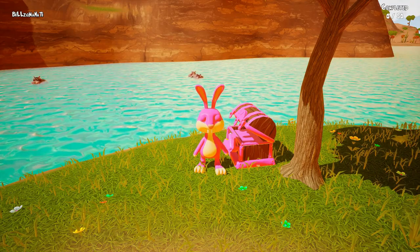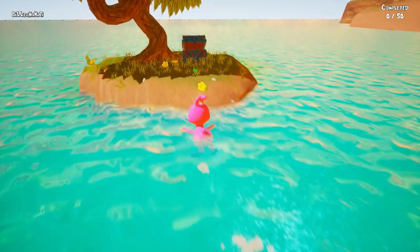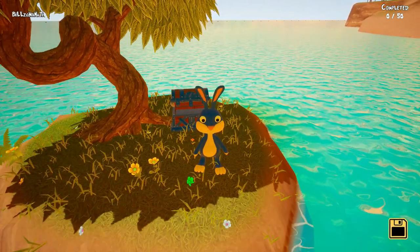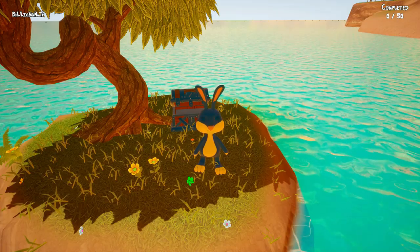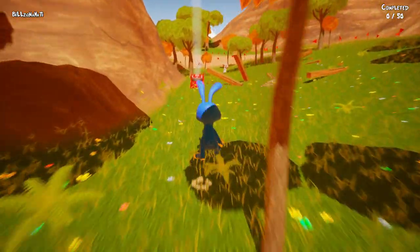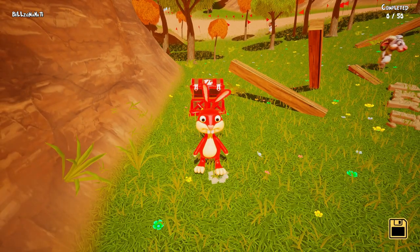Now swim all the way to the bottom-left area to the blue chest on a little island — it's pretty fast. From there, swim up to the top-left area where you'll find the red chest near the racetrack.